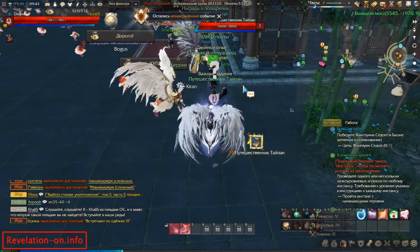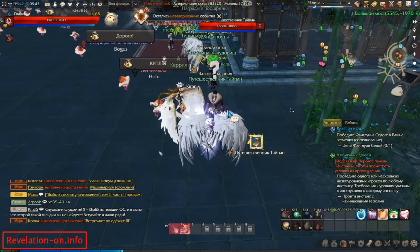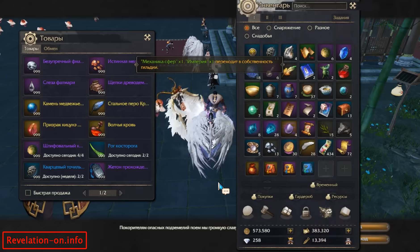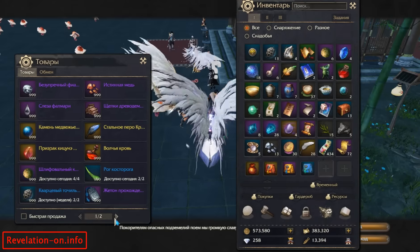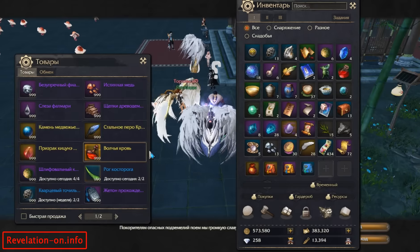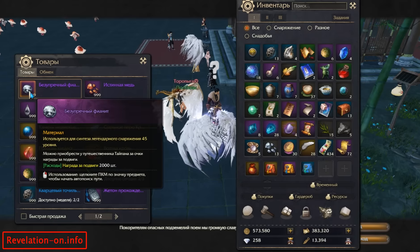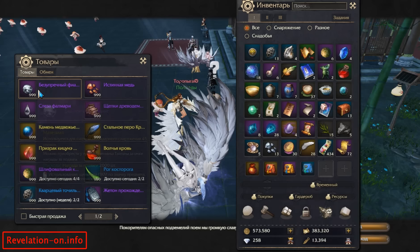Not only can you complete this quest, you can also spend fame at this NPC — Imperial Merit. Just press the second button to open his shop. All of the items he sells will be bound to you, so you won't be able to trade them with other players — all except this silver ore, which you can sell to other players.